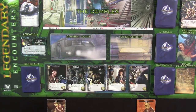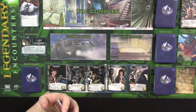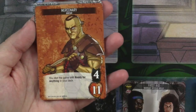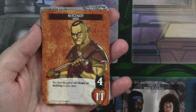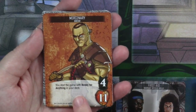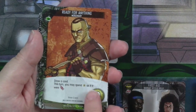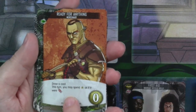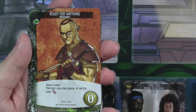You get to start with characters who give you just a little bit of customization to your opening hand even at the very beginning of the game. In this sample set of turns, we're going to play as two different characters. The first is the mercenary. He has 11 HP, and we know that you start the game with 'Ready for Anything' in your deck. What 'Ready for Anything' allows you to do is to draw a card, and then this turn you may spend recruit as if it were attack. So he is really good at combining all of the cards in his hand to basically do monster damage to aliens.